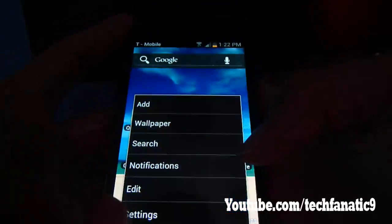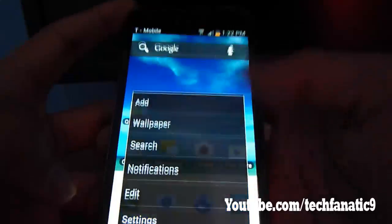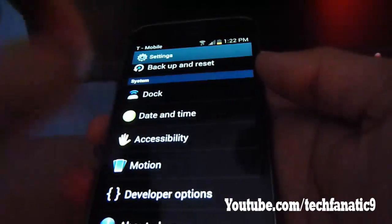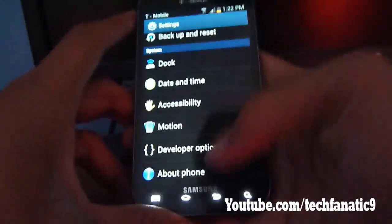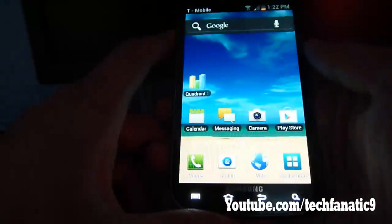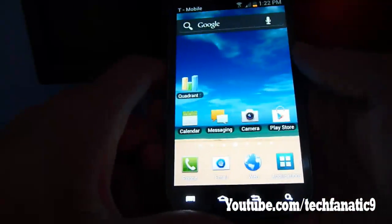So let's get started. This one is actually going to be for the Galaxy S2 phone — the Samsung one. It's based off the AT&T SkyRocket, so this will also apply to the T-Mobile phone and the AT&T SkyRocket. It is Android 4.04 Ice Cream Sandwich, and I'm just going to be doing some quadrant scores and talking about the improvements they made from 4.03.